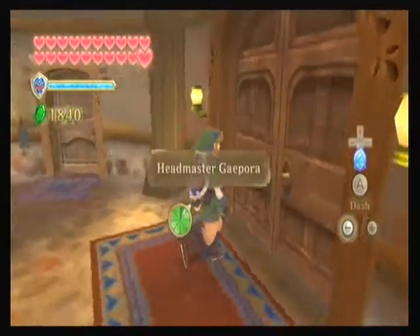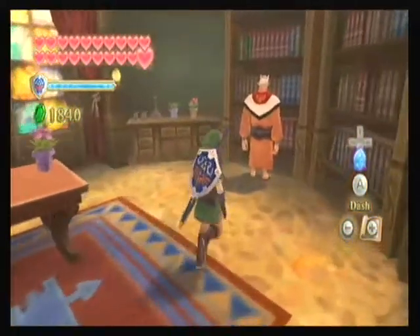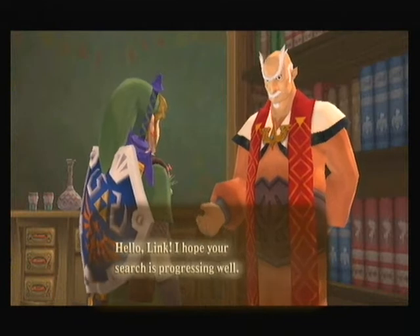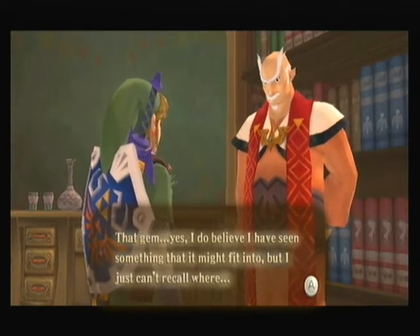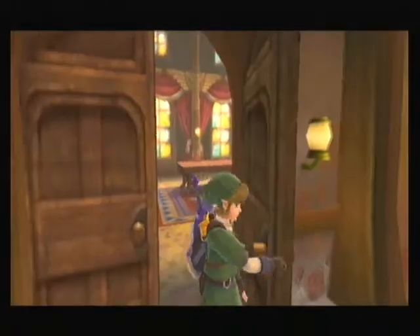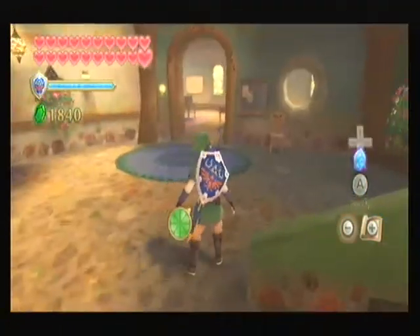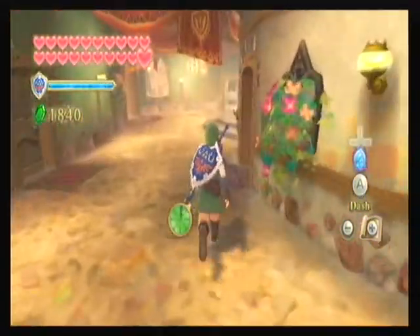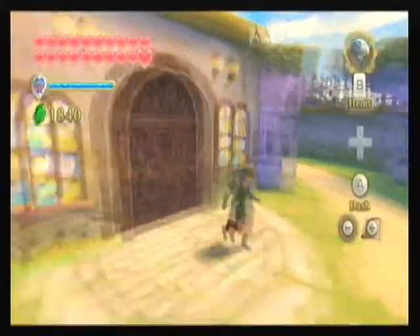Oh yeah, the Headmaster — that's right. So we're heading there. He doesn't have a speech — oh well. Hello Link, hope your search for progression is going well. You need to find somewhere to insert the Stone of Trials? Yes, I believe I've seen something like that it might fit into, but I just can't recall where. Screw it then — I'll go to the place where I think it's supposed to be placed. I know where it's supposed to be placed, I just don't know if the other stone is there. The Stone of Trials, unlike the other goddess gifts that were useful for quite a lot of things, is just useful for this one bit, which is kind of a shame. I wish it were like an item or something — not as overpowered as the Fierce Deity Mask, but something like that.